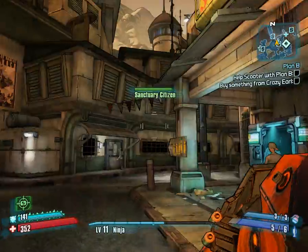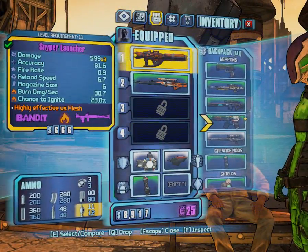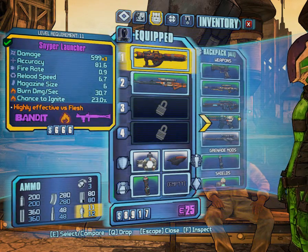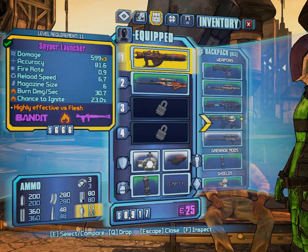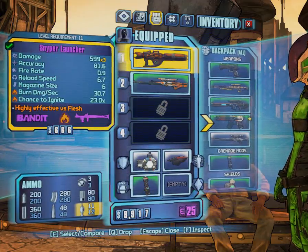So this is what I got — a sniper launcher from the sanctuary chest. I don't know if it's different for everyone else. It's 599 damage times 3, so like just under 1600 damage. It's got some burn on it.